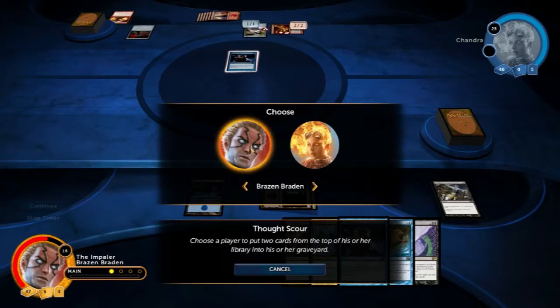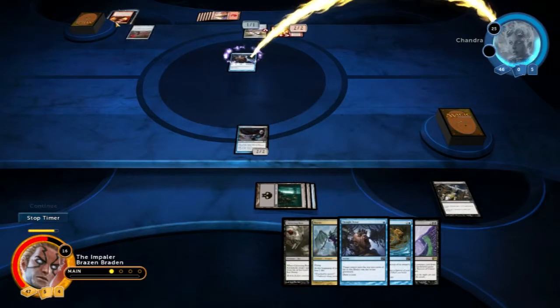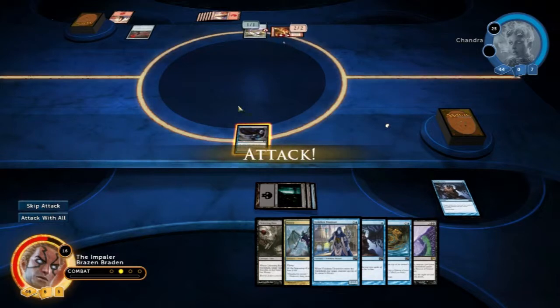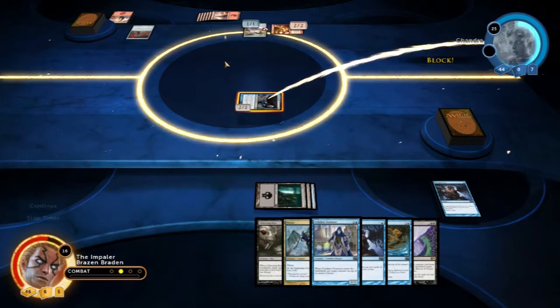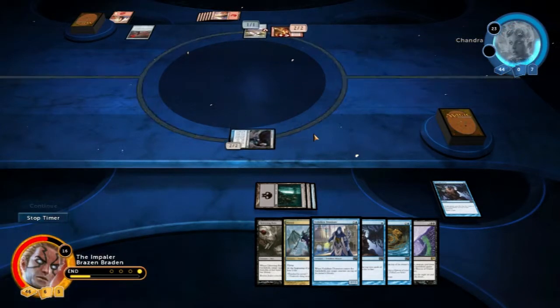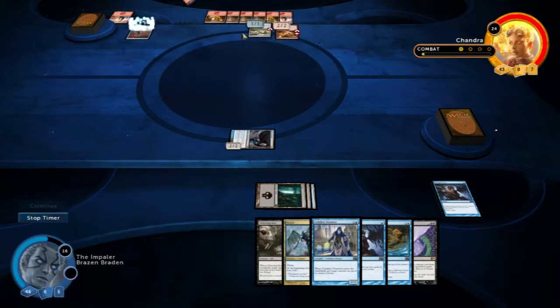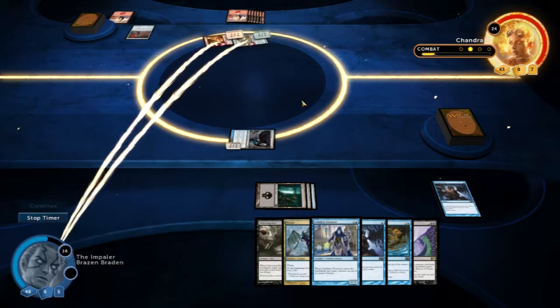We also get to draw a card. Choose a player to put two cards on top of her library. We'll see what she has to throw away — two lands. Let's attack with him. No need for her to block this and lose her one flying creature, so she just lets it through. I've got nothing to block any of this oncoming attack. She picked up a land so she can't cast any spells. Three damage to my face.